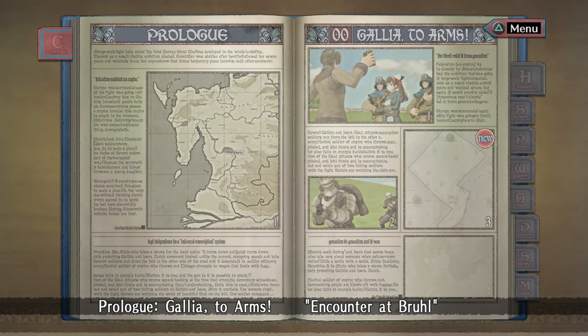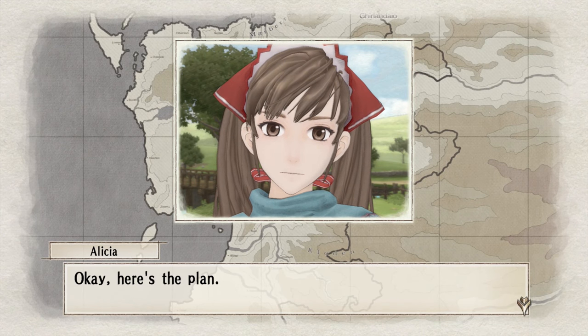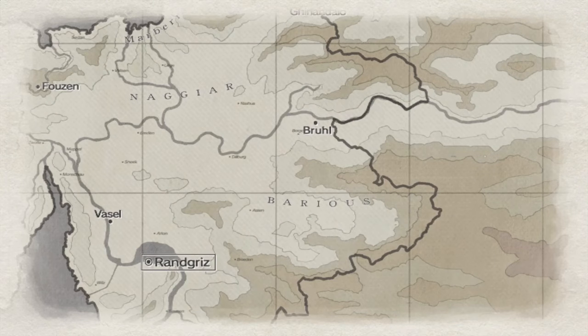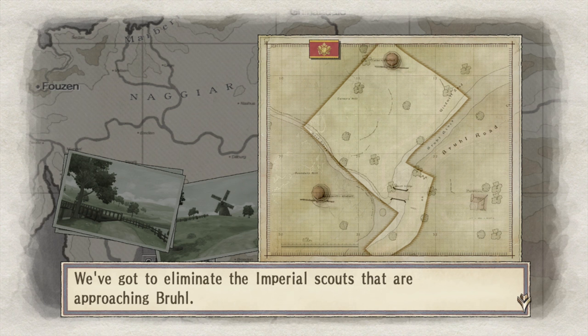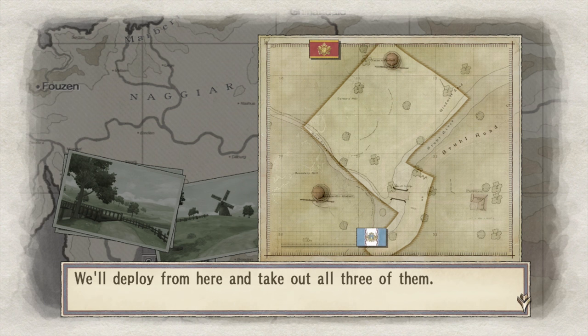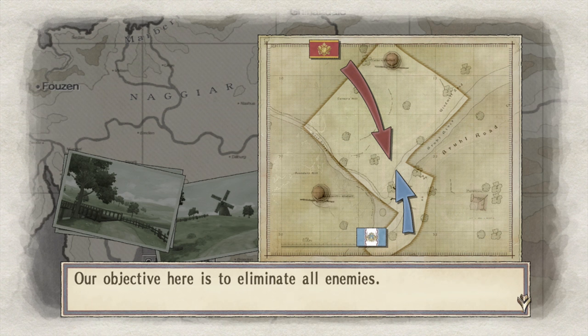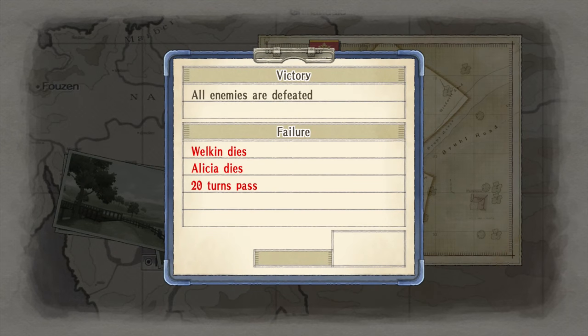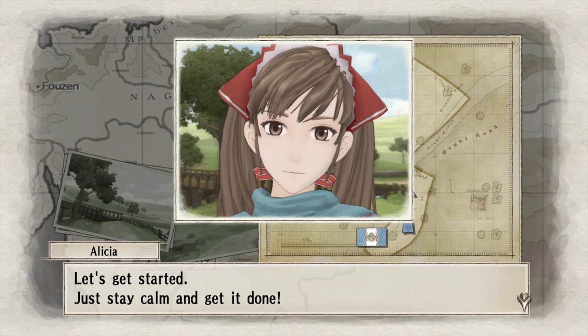A new episode — still in the prologue, but we're about to attack someone. Here's the plan: shoot them. We've got to eliminate the Imperial Scouts. We'll deploy here and take out all three of them by ourselves. Just cross the bridge and take them down as fast as you can. Failure conditions: if any of those two people die, or 20 turns pass. Just stay calm and get it done.